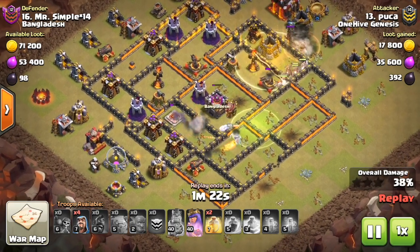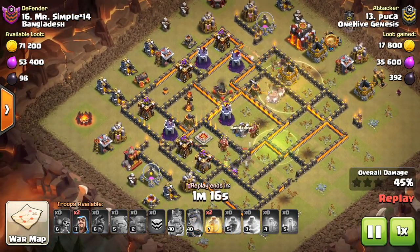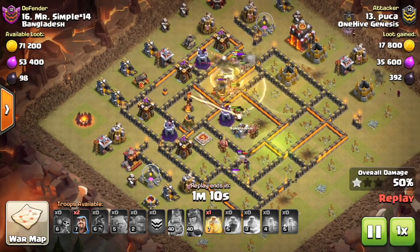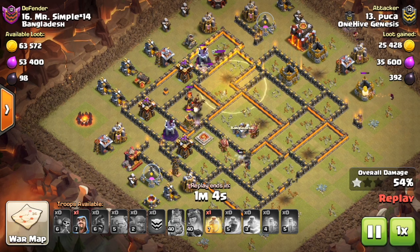The Giant Bomb and the Air Bomb are the two more important trap upgrades, especially in terms of getting a new level, compared to the regular Bomb and the Skeleton Trap — because with the Skeleton Trap you only get like one more skeleton. So the more significant trap changes are really affecting Town Hall 11.